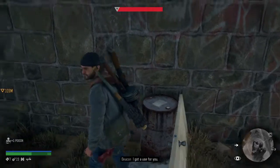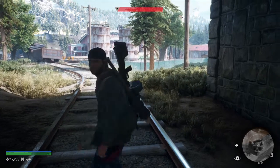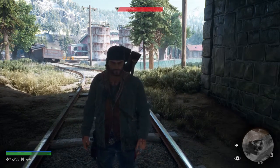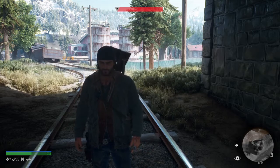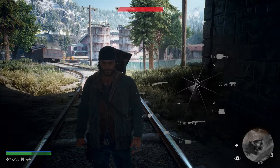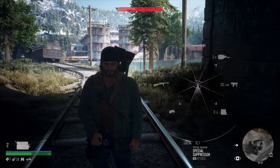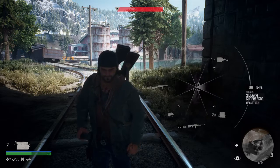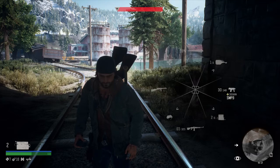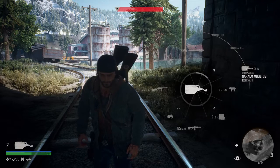Anyway, I'm not going to take out this whole horde — I'm only going to show you how to do it, how to cheese it. You're going to just rinse and repeat, it's going to become very obvious. One thing you are going to want are a few attractors. You're obviously going to want machine guns, automatic weapons, or at least semi-automatic. Napalm molotovs never hurt either.